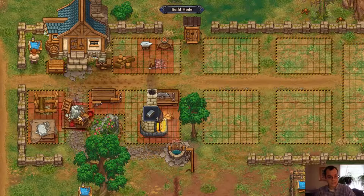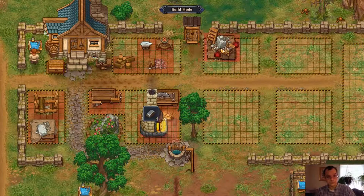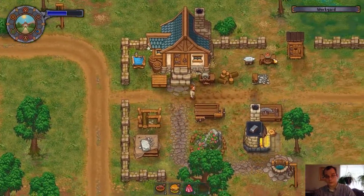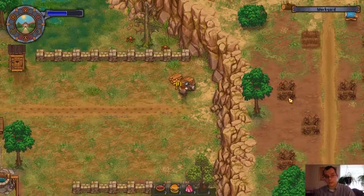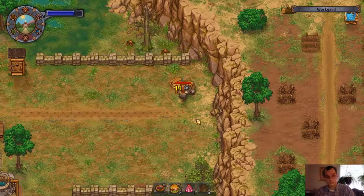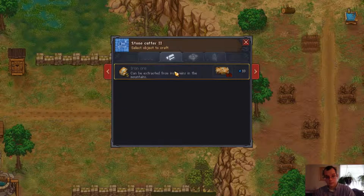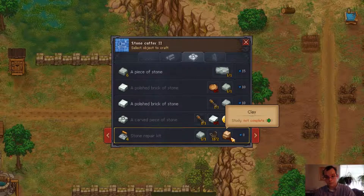It's like the same size as one of these. These look big. I can at least put it over here in this corner. There you go. Take up the whole space right there. I'm sure I don't need this smaller stone cutter if I got this bigger one right here. There you go. So now I'm crafting all this stuff. That's pretty good. Pieces of stone. Carved pieces right here. Not bad.